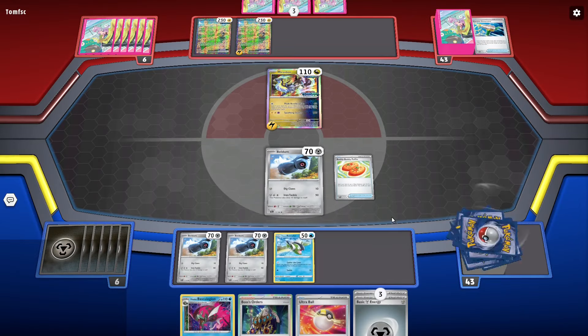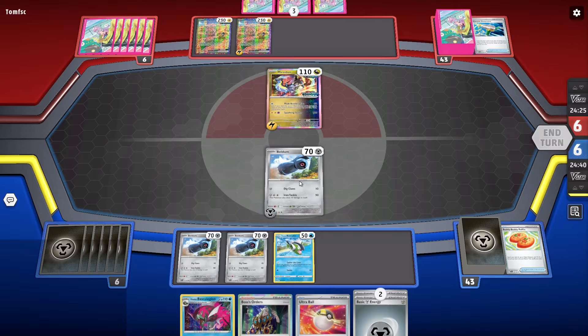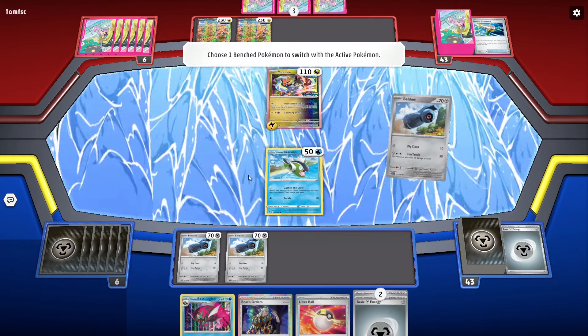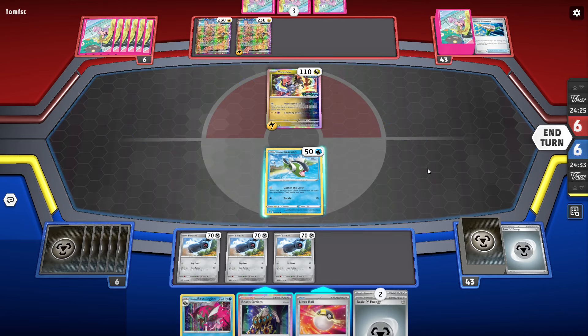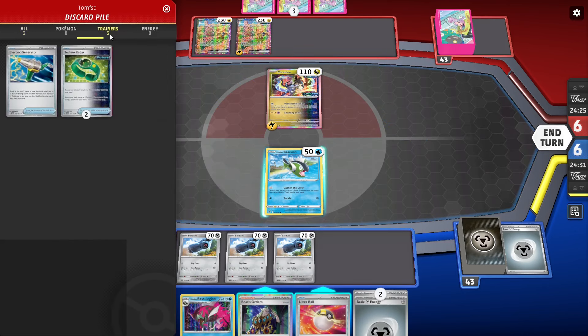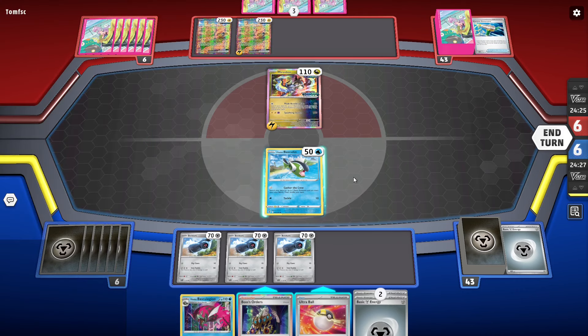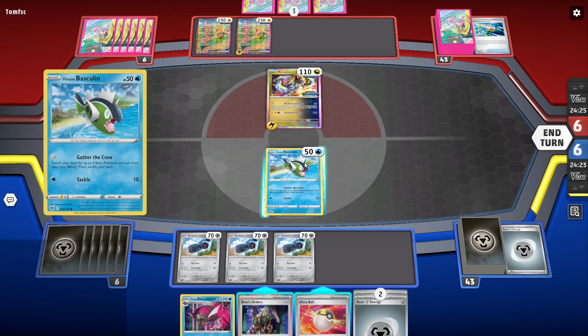We go Beldum, Basculin. Is it worth wasting my Boss's Orders to have them retreat and then I just get boned anyway? They're gonna have a bajillion retreat cards, so is it worth wasting Boss's just to have them retreat?